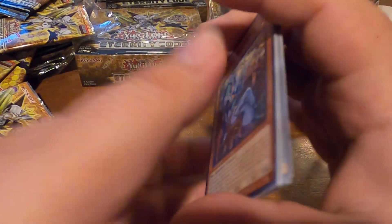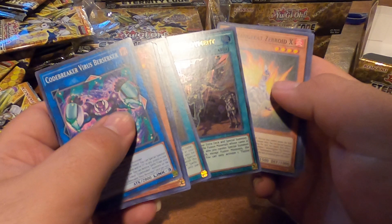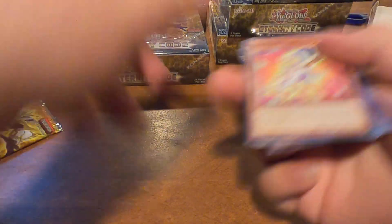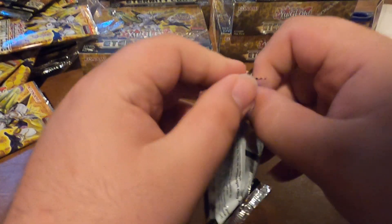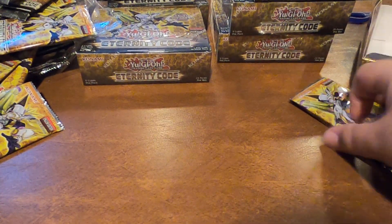I'd rather pull a starlight but it is what it is. So we're reaching four Access, three Mourner, three Dyna — I've only pulled two here and then one from before. You pulled a Valor out of your case — nice! That's the most random card in this set. I'll put it towards a playset of Ulti first, and any remainder we could put towards a case of a future set.